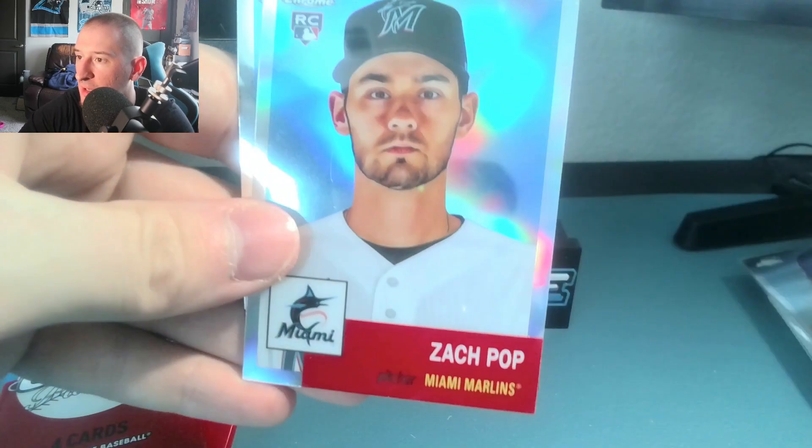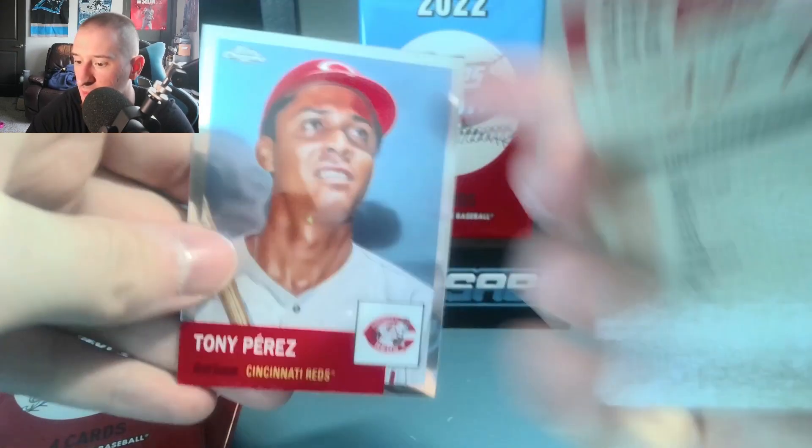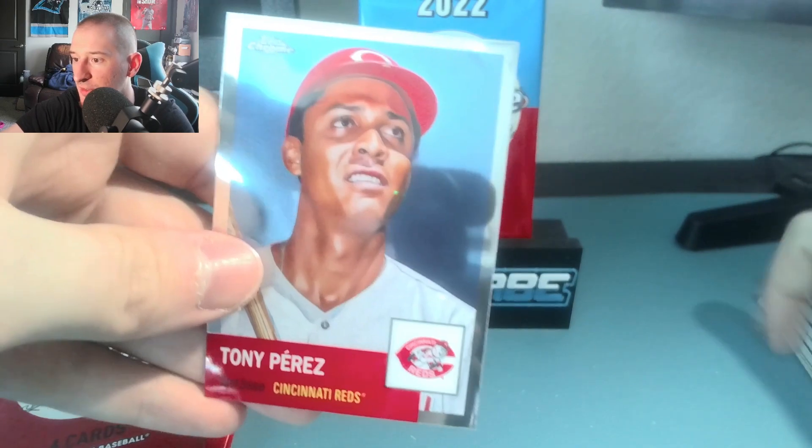Next pack. Looks like we have a refractor in here. Willie Finlux. Zach Pop rookie, which I believe is the refractor — yes, it is. And the big dog, Tony Perez.